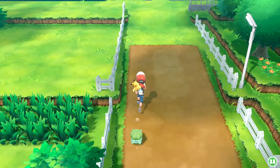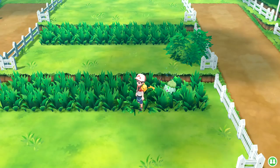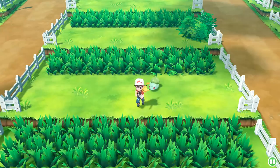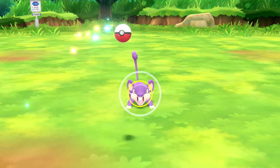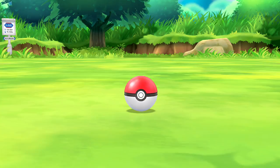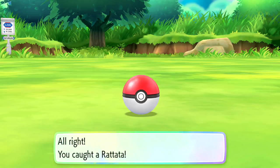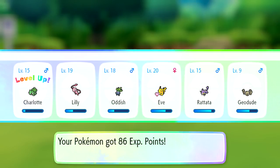On Route 5, we run into Rattata and catch one quickly. Charlotte levels up to 15 from the experience. We're moving fast because there's a Jigglypuff nearby that we desperately want. Another Rattata charges right at us and we catch it. We get some extra experience for Charlotte - level 15 is awesome. We keep moving to find that Jigglypuff.